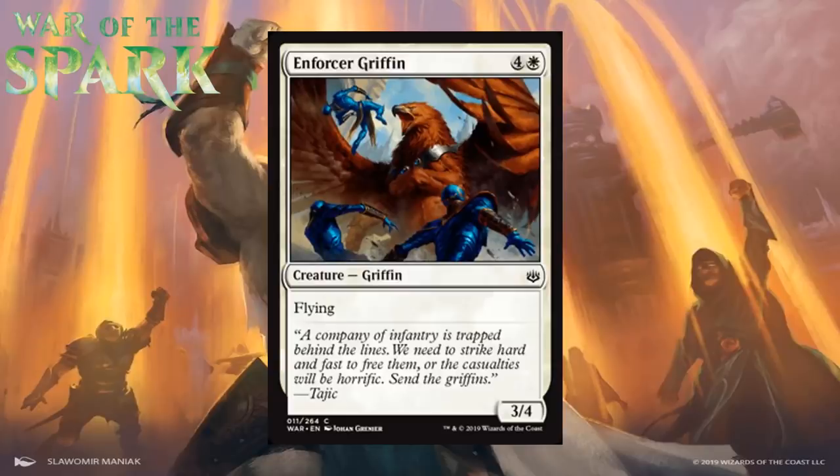Next up we have Enforcer Griffin, which for four generic and a white is a 3/4 Griffin at common with flying. We've seen creatures like this before — a dinosaur version appeared in Ixalan and sort of overperformed. A 5-mana 3/4 with flying can block lots of mid-range flying creatures and attack through many reach creatures in the format. It's nothing special, but you could do worse in your 5-drop slot. I think it's a C.